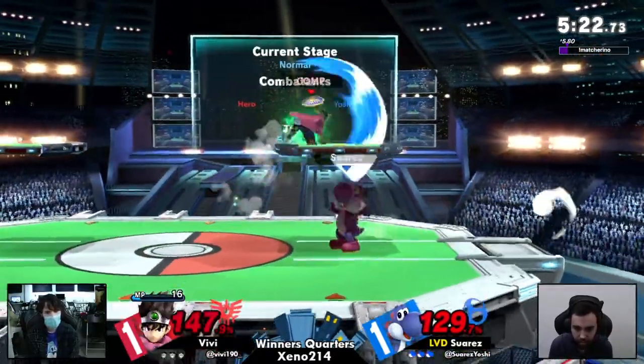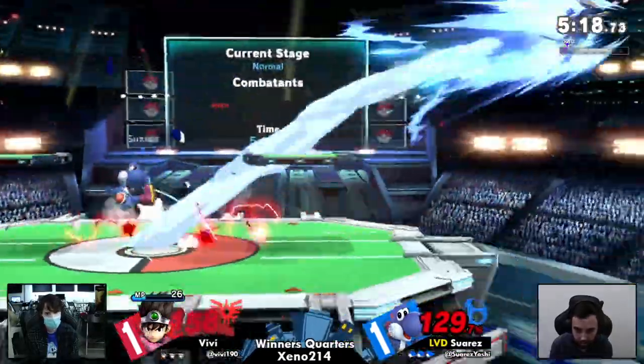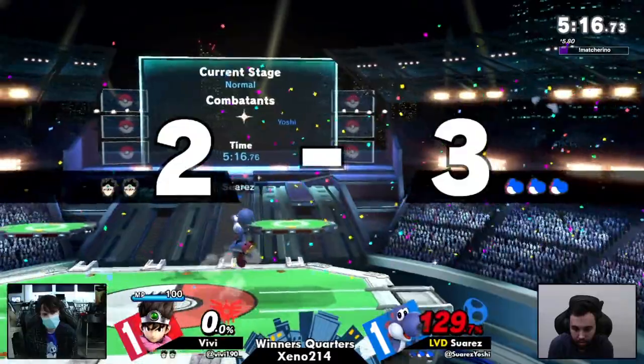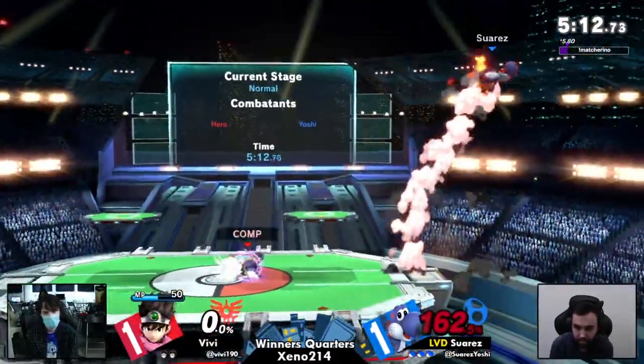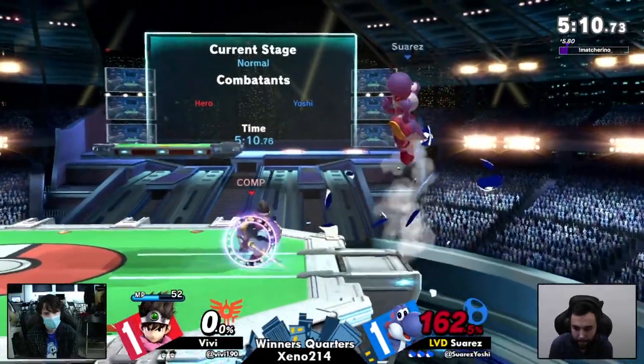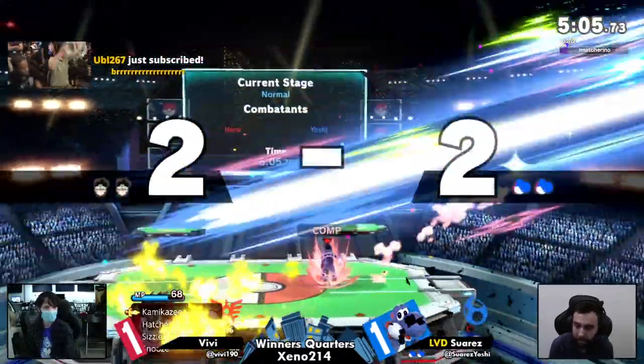An Accelerato now in effect. Yoshi normally has the best aerial mobility in the game, but — gives him the big boop. I'll mention this: Accelerato does make you lighter. No armor — there's the armor. That was actually really smart of Suarez to jump at that exact instance.